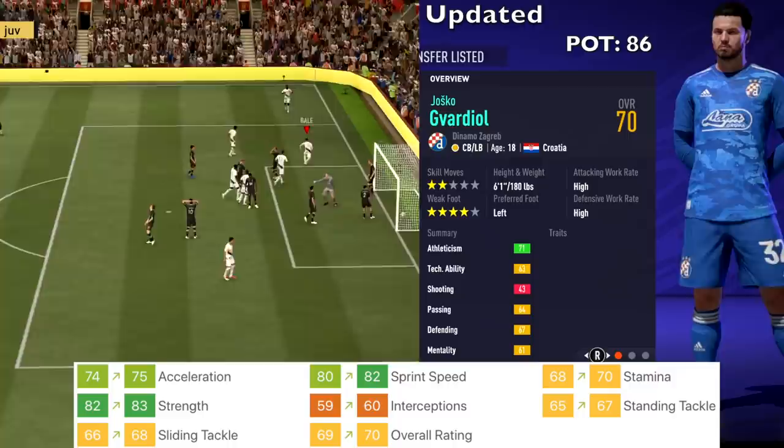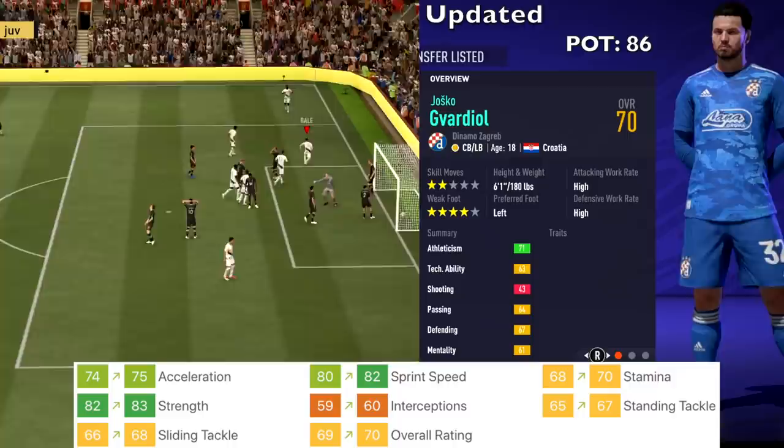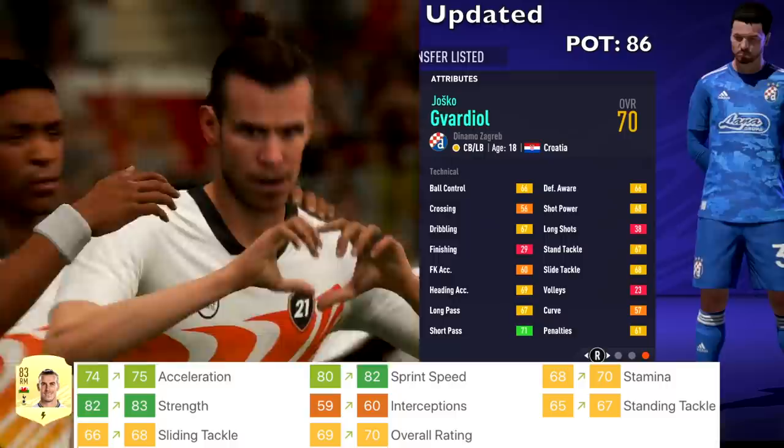Gavardio from Dinamo Zagreb, a center back — upgrades to acceleration, sprint speed, stamina, strength, interception, standing tackle, and sliding tackle. His overall went from 69 up to 70, and potential stays at 86.